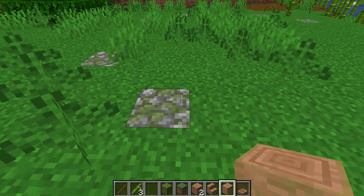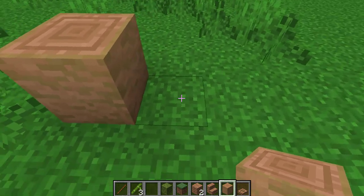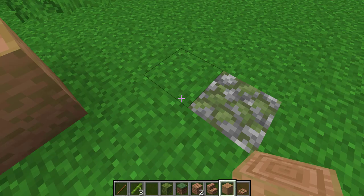So for the shaping, what you're going to need here is you're going to want to pick a start point. Then go over 1, 2, 3, 4, 5, and then have a block, and then go diagonally over 1.